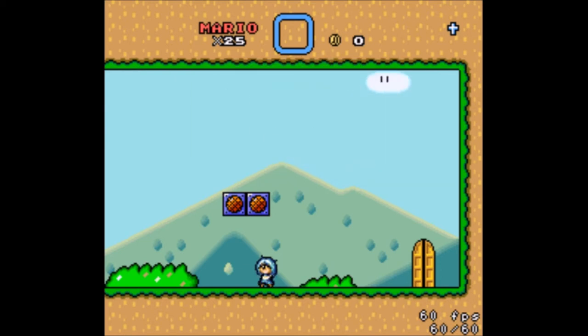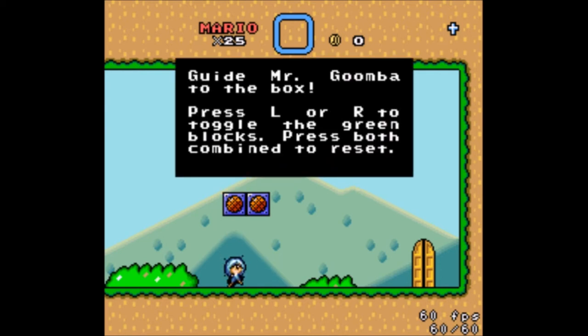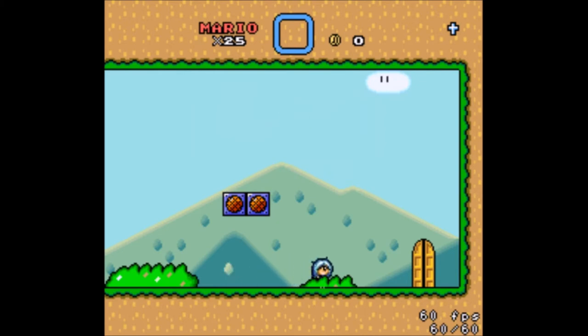Press start and select at any time to exit the level. I already figured that out by mistake — well, more like coincidence. Press L or R to toggle the green blocks. Press both combined to reset. Doing them does nothing in this room.